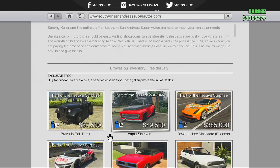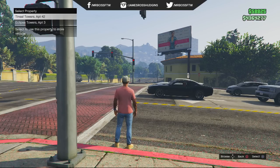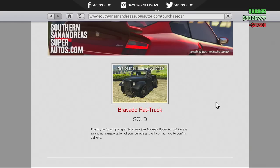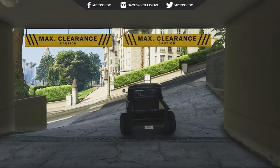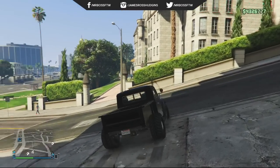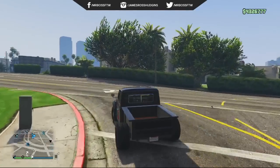So let's get started. The Bravado Rat Truck can be purchased from the Super San Andreas Autosports website for thirty-seven and a half thousand dollars. It's a pretty cheap car, so it's definitely worth it to put into your garage. Essentially this is the clean version of the Rat Loader, which is really cool.